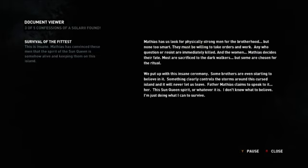Matthias has us looking for physically strong men for the Brotherhood, but none too small. They must be willing to take orders and work. Any who questioned the cause are immediately killed. And the women? Matthias decides their fate. Most are sacrificed to the Dark Walkers, but some are chosen for the ritual. We've put up with this insane ceremony — some brothers are even starting to believe in it. Something clearly controls the storms around this cursed island, and it will never let us leave. Father Matthias claims to speak for her — this Sun Queen's spirit, or whatever it is. I don't know what to do. I'm just doing what I can do to survive.